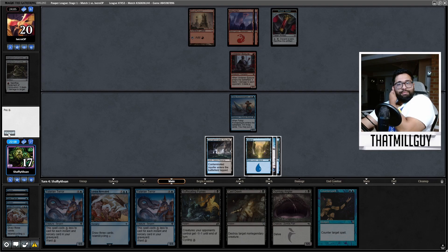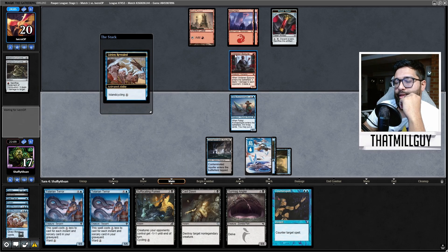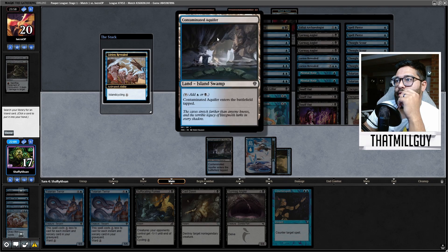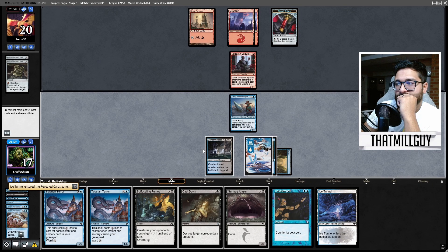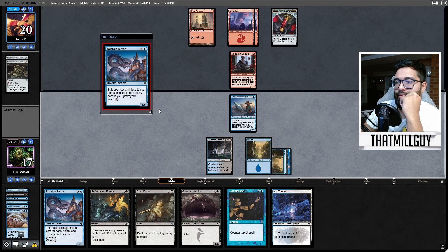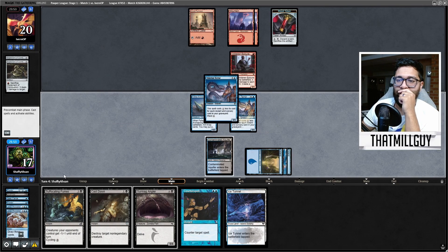I can cycle Lorien. I have so many threats here. Cycling Lorien is probably a bit more optimal. Thinking about the main board Raise, which is painful. Let's play Tolarian Terror — I think I just play it out. No counterspell, just play it out. I'm at 17, just play this out.